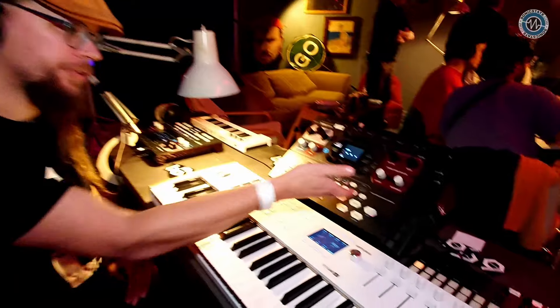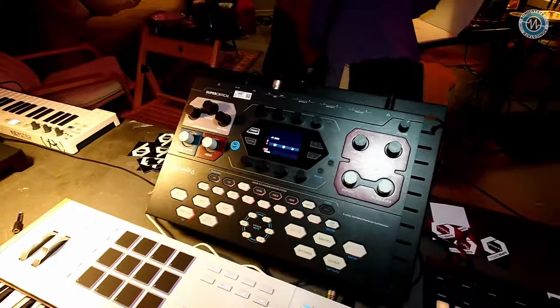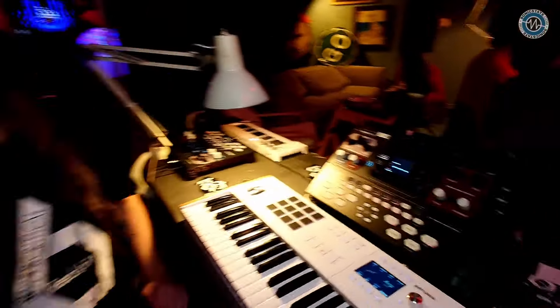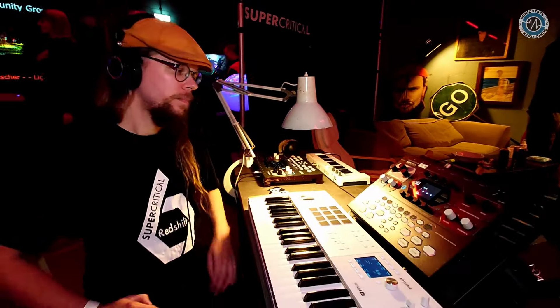So what other stuff have we got going on — LFOs, envelopes, that kind of thing? Four envelopes, four LFOs per voice. We have a lot of modulation sources. We use this technique where you press the source and then turn a knob to assign modulation — very easy. It's quite a unique UI. We actually work with PaperNoise, who is probably most famous for the Mutable Instruments panels, so we used a real designer for that.